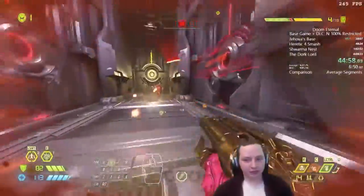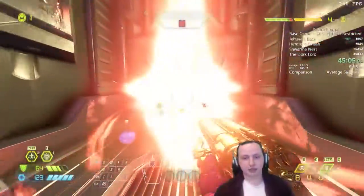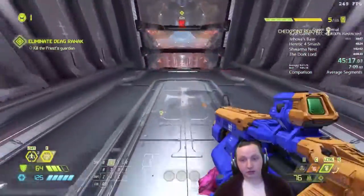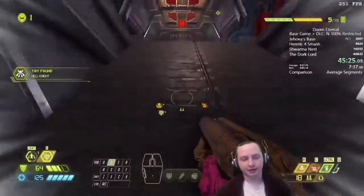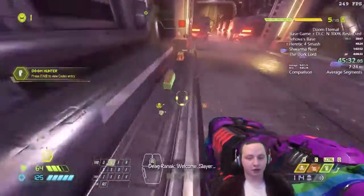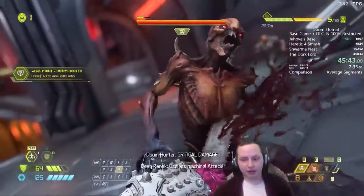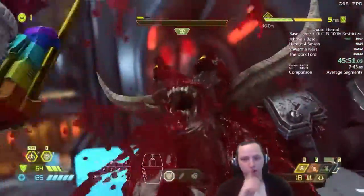Before the boss fight, it's very important that we have heat blast fully charged and blood punch charges ready. The goal is to stun-lock the boss as long as possible until phase two. Heat blast, grenade, and blood punch all guarantee a falter, so we use all of them to make sure phase one can do nothing. Chainsaw to refill ammo during the phase transition, then lock on and shoot it to death. Glory kill and done.